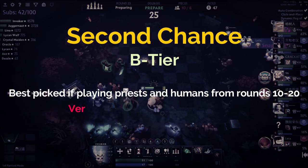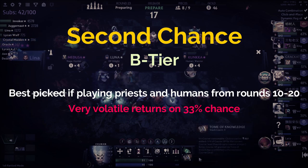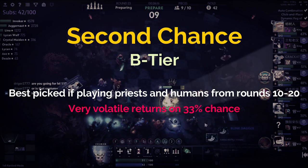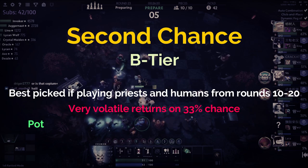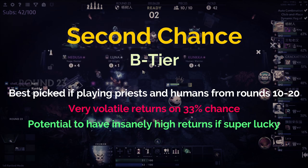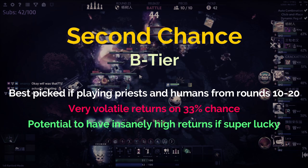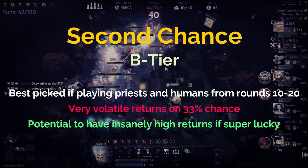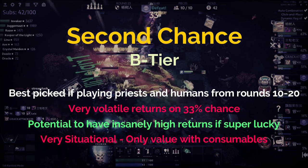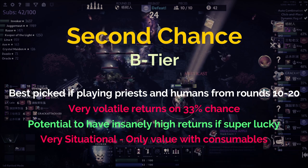Even in the most ideal scenario, the return on Second Chance is extremely volatile — a 33% chance to refund isn't high, and there's a good chance you end up with next to zero multicasts and next to no value from your relic. On the other hand, it could also be the greatest relic ever, where in some cases you go straight to level 10 at round 21 the moment you click it if you're super lucky. So it could be absolute trash placing you top eight, or amazing putting you straight to top one. B tier — very situational, extremely high risk, high reward.